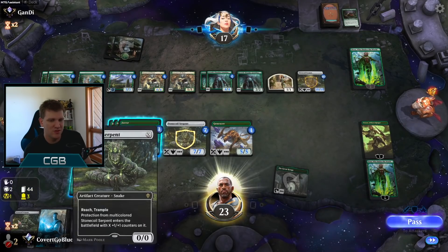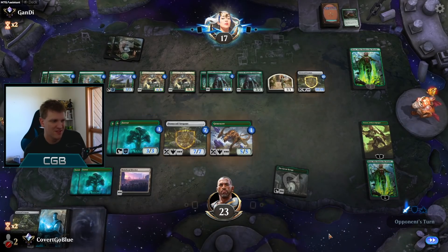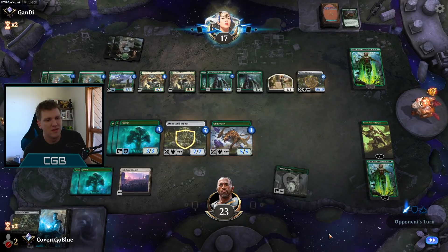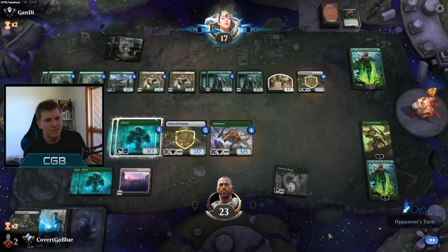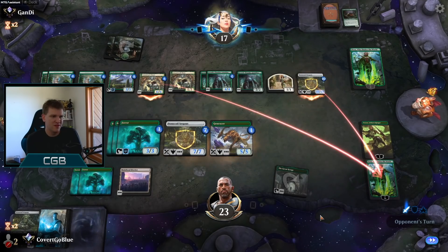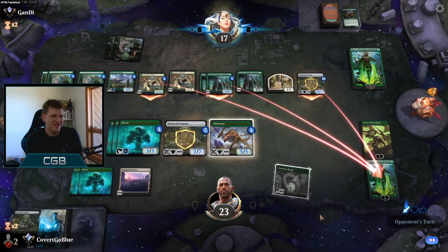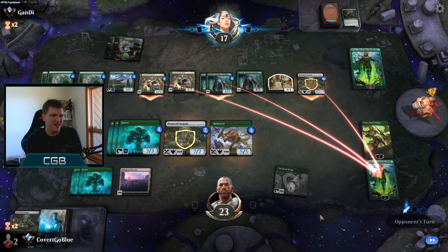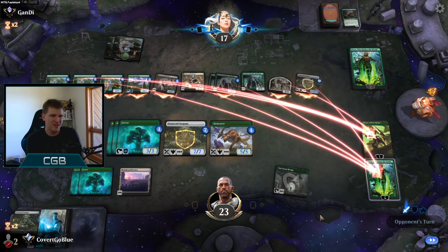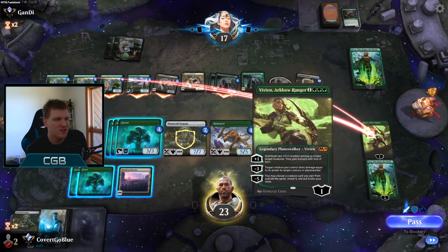I've had Henge in play for two turns and I have not drawn any creatures — come on now, I'm a green deck. A 10/10 coming at me. A 6/6 coming at me. A 4/4 is coming at me. And now Vivian starts taking some heat.